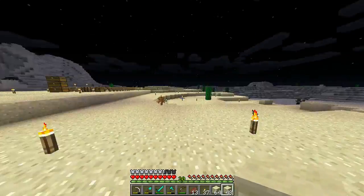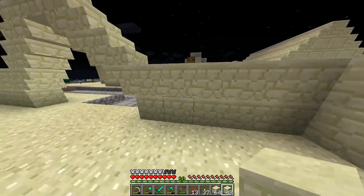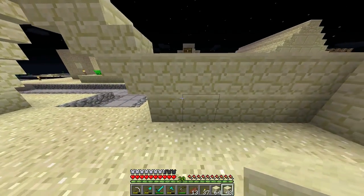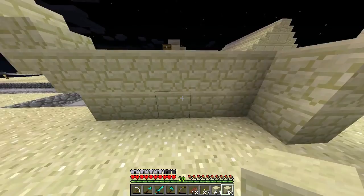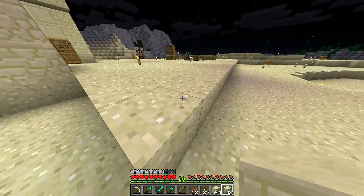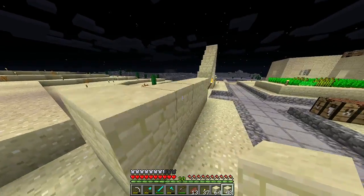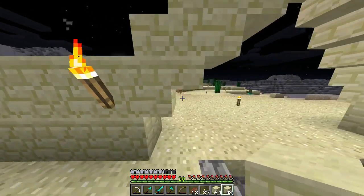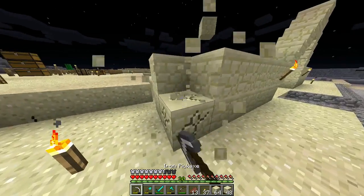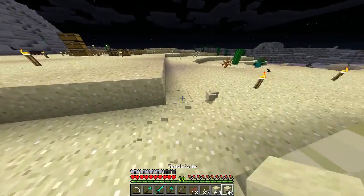We're gonna have to configure how big this place is gonna be. This little wall with a little archway going above it — the wall itself is six total. I don't want it too small, so let's move it up to seven total.